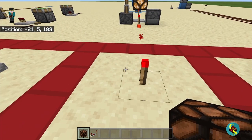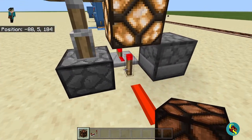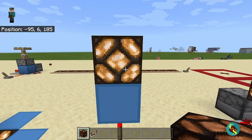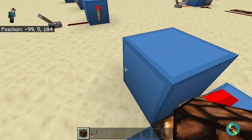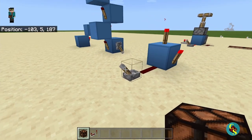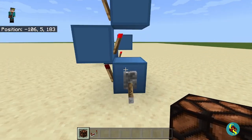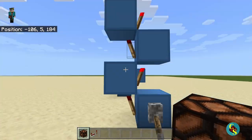Next up is the Redstone torch. It powers anything it touches except for the block that it is mounted on. It can power blocks as long as the block is placed above it, and it can also power things below it as long as it is not mounted on the block below it. Redstone torches can be turned off if you run a signal into the block they are mounted on, and this can be used to make torch towers. Basically, it will turn one side on and one side off when you flick the lever.